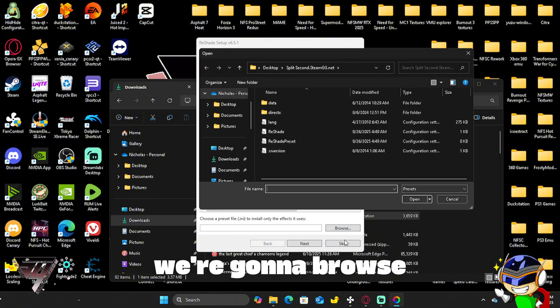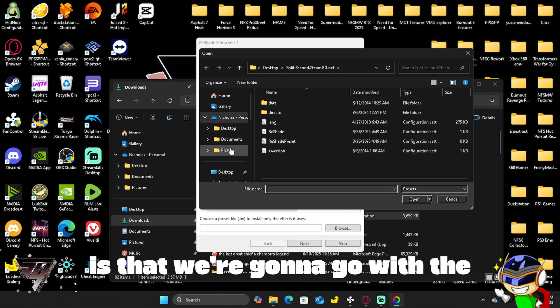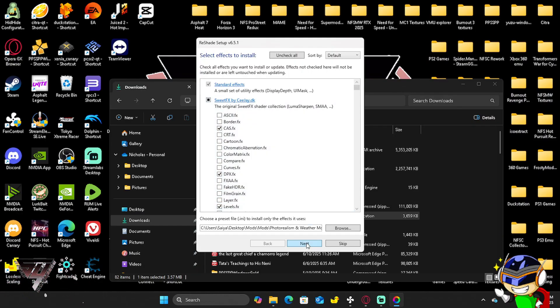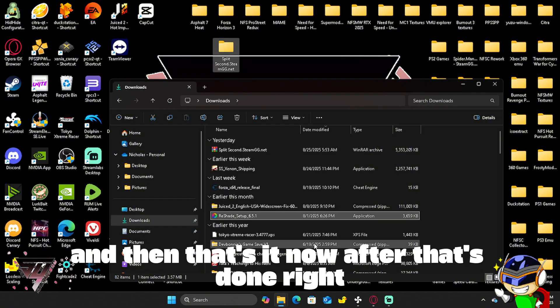We're going to click browse, then go with the mods preset — photo realism — and download the ReShade preset. Click next, and that's it. That part is done.